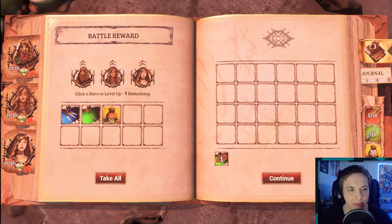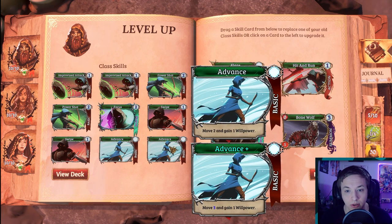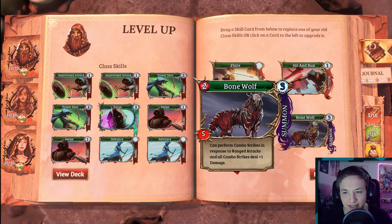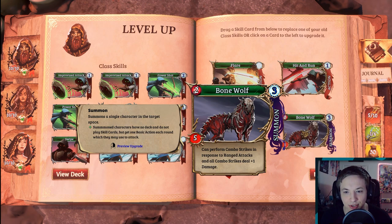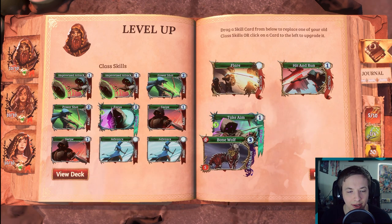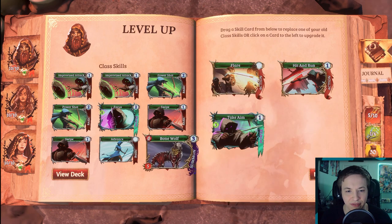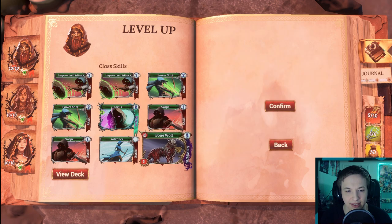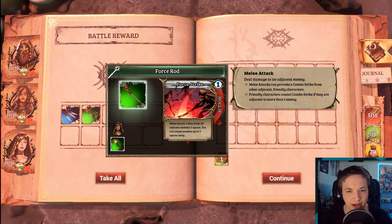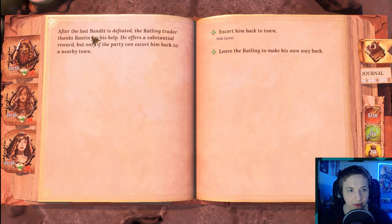We get to choose someone to level up — I want to level up our hunter. Class skills: drag a skill card to replace one of your old class skills, or click on a card to upgrade it. So we either replace something or upgrade — that is interesting. This card summons a bone wolf that can perform combo strikes in response to range attacks. If you've watched this channel, you know I love summons, so we're going to do that and take away one of the advances. We got some gold and a force rod — all the equipment is what gives the cards.